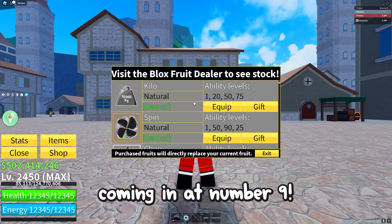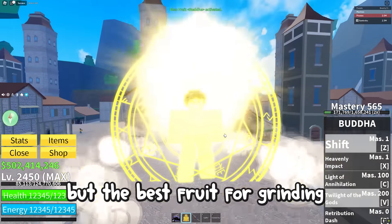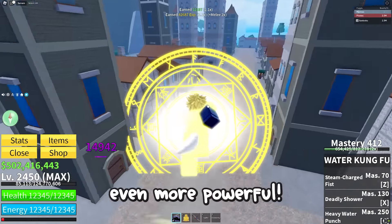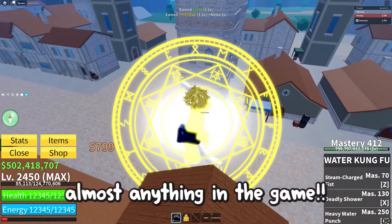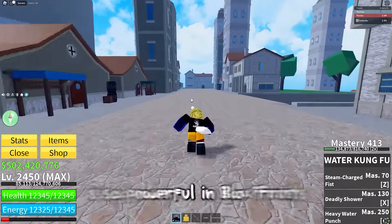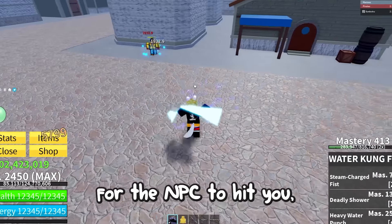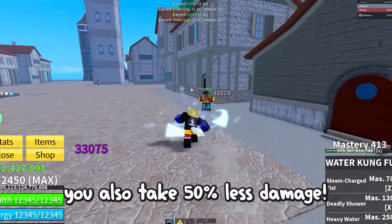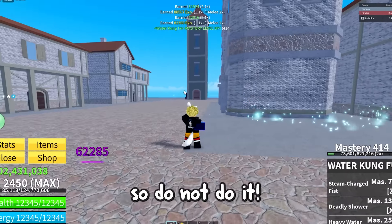Next up is the Buddha glitch, coming in at number 9. A lot of players use Light and Magma to grind levels, which is not bad, but the best fruit for grinding is Buddha. Due to its incredible transformation range, you don't have to awaken Buddha, but doing so makes it even more powerful. With an awakened Buddha, you can hit NPCs without them touching you and defeat almost anything in the game. After update 17, you can take advantage of the Buddha transformation glitch, which makes your M1 speed significantly faster and makes it much harder for NPCs to hit you. Even without the glitch, Buddha is still great for grinding since transforming also reduces damage taken by 50%. Keep in mind, you can only use this glitch for grinding — using it for PvP or bounty hunting may get you banned.